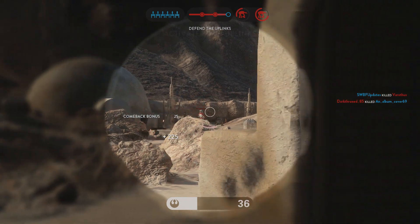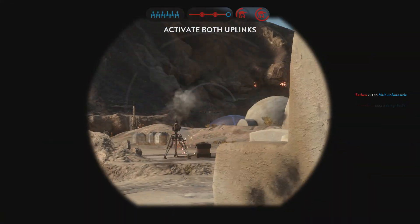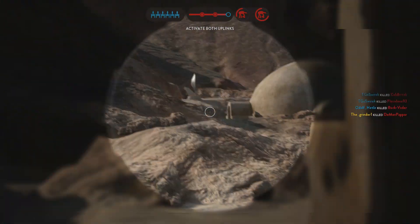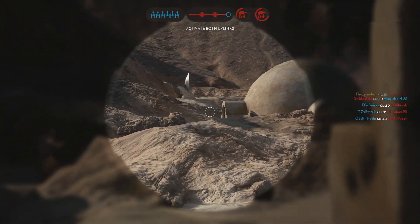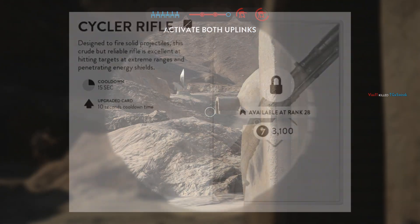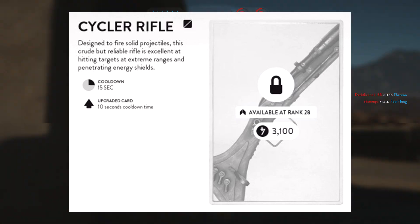I want to highlight the changes made to it from the beta and show you what you can expect right now if you haven't unlocked it yet. The cycler rifle is one of the two sniper star cards available in Star Wars Battlefront, very different from the pulse cannon. This star card is available at rank 28 and has a 15 second base cooldown, and 10 seconds when you upgrade it.